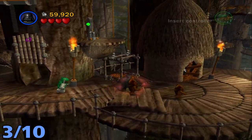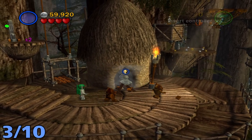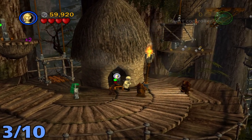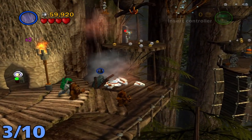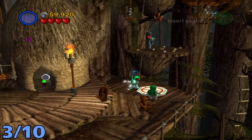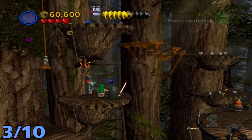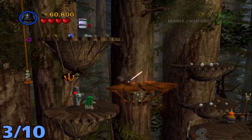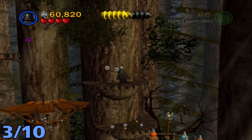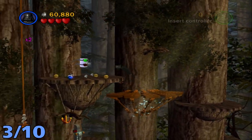Minikit number three will be immediately after that. You're going to want to destroy these wooden planks and then switch to C-3PO to use on this button thing, and build up the scrapple point. Once you're up there, use the Force on this little platform on the right, hop up there, then hop up to the top right, use the Force on it again, and make your way to the minikit.